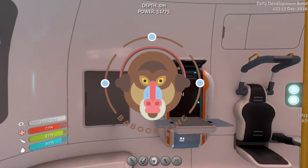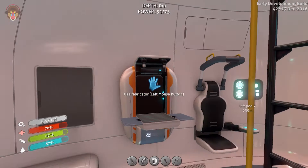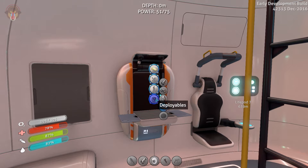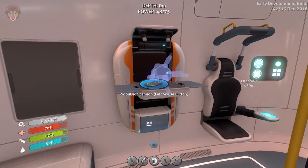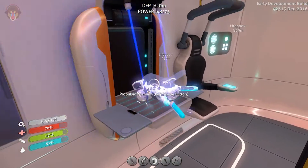Hey guys, what's up and welcome back to Subnautica. Today I want to go ahead and craft up the propulsion cannon. Where is it? Personal tools. Alright, there it is — propulsion cannon. We are ready to rock with that. I already got all the materials.